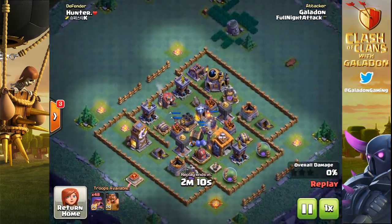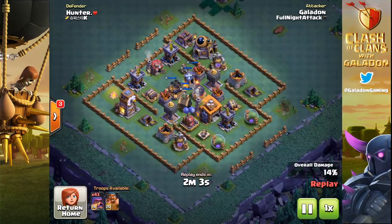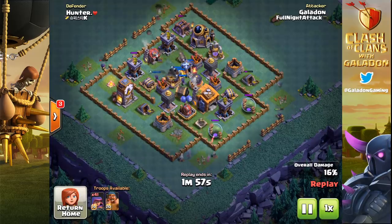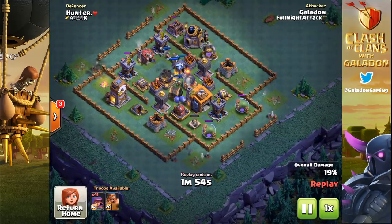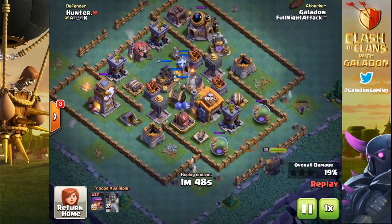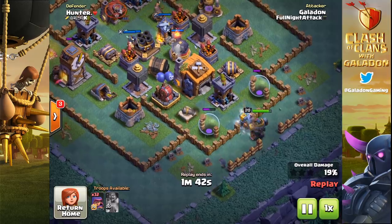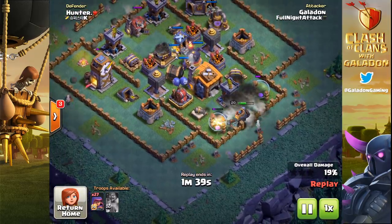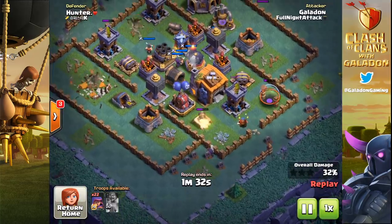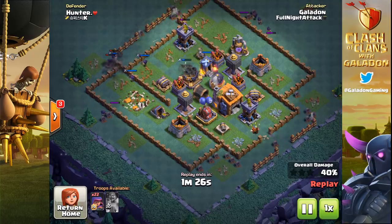Now Galadon is trying to replicate the strategy, and yes, this is a similar style base to what we saw at the beginning of the episode. Hunter here decided he didn't want to upgrade his walls — he thinks they're useless. Well, we'll see — it's going to help me out a little bit. There is a double cannon being upgraded, but that double cannon being down isn't ever really going to make a difference in this battle. These low-level walls definitely make a difference — the battle machine crunches right through that outer wall. Archers work on the elixir storages, and the battle machine eventually goes down, but I've got over 20 archers left.